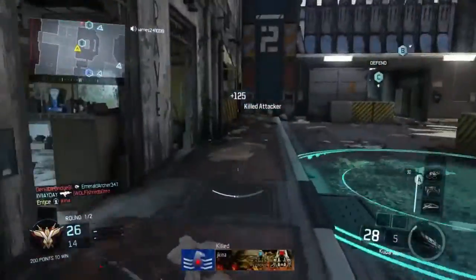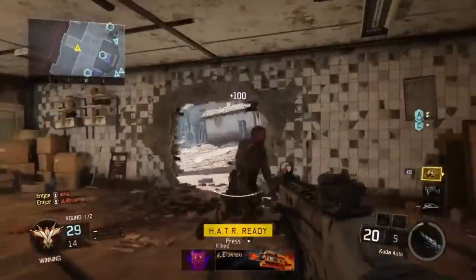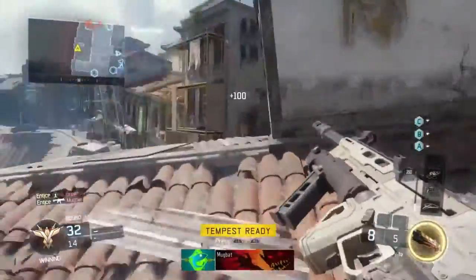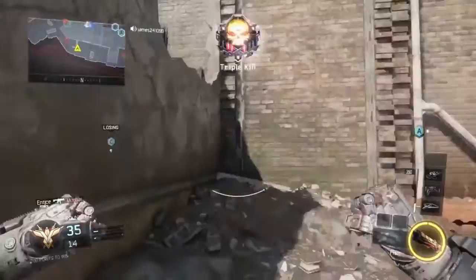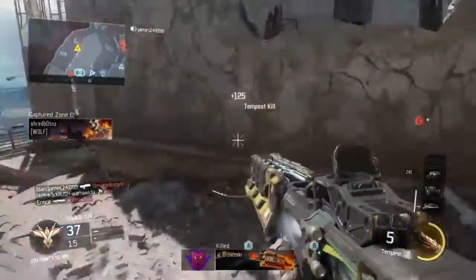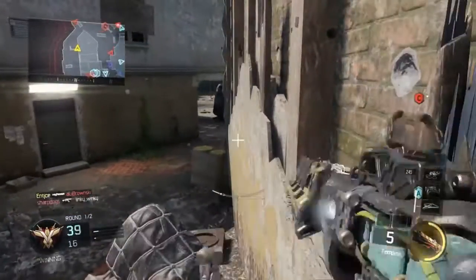Basic class — just the usual extended mags, suppressor, quickdraw kind of thing. Actually I don't know if I was running quickdraw, but anyway, besides the point. I hope you guys enjoy the rest of the gameplay and the nuclear itself. Let me know if there's any other guns you want to see me use for these nuclear gameplays. I'll see you guys tomorrow with my Pharaoh nuclear. It's been Entice — thanks for watching the video and I'll catch you guys next time.